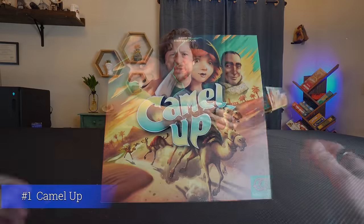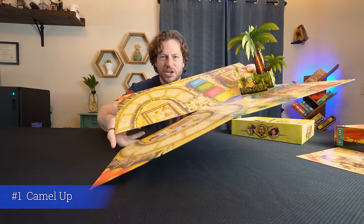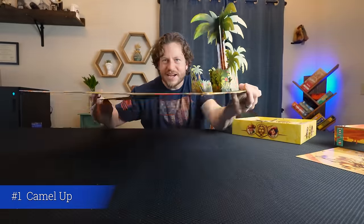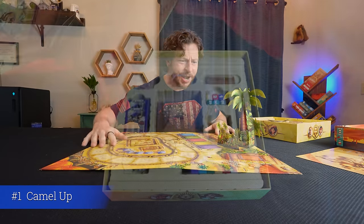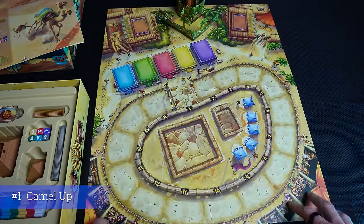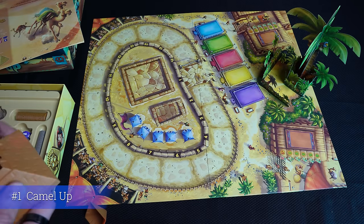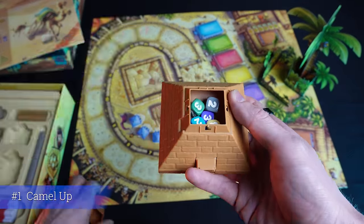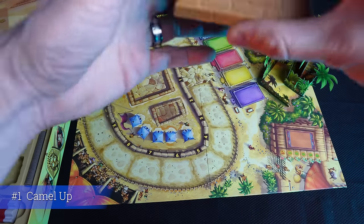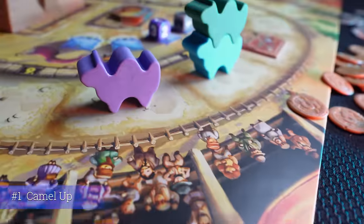How cool is this game? You open the game board and there's a pop-up palm tree right there — as soon as you set it up, people are already excited. There's a track for racing and a spot for a pyramid that acts as your dice tower. You put the camel dice inside the pyramid, push the button, and one die pops out — for example, red camel moves three spaces, yellow camel moves one. The camels are hefty with a good weight to them. Black and white camels go backwards — those are your crazy camels. The others — red, yellow, green, blue, and purple — are the ones you're betting on.